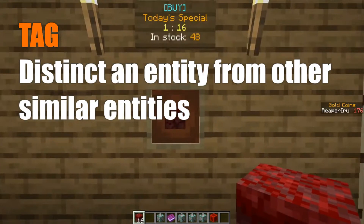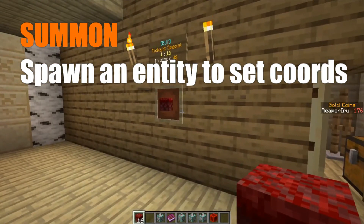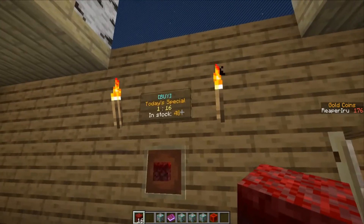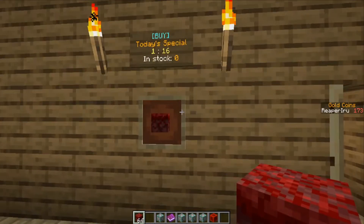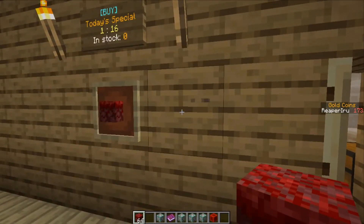Tagging an item will make sure you always target the right item. The second component we're going to learn is summon — with the summon command you can literally summon any entity, which means also items, to a specific location. The third command we're going to learn is execute at, which lets us target the player and instantly have the coordinates of the player available to summon items towards.